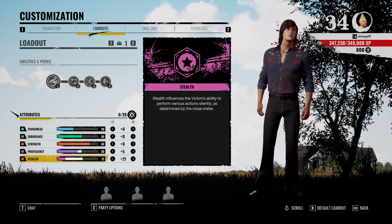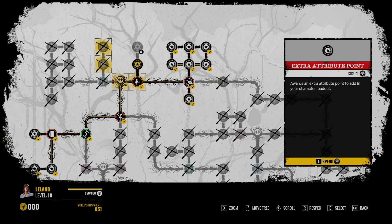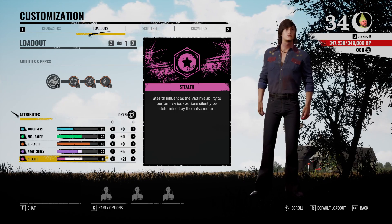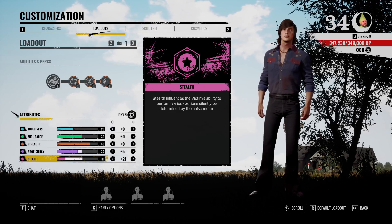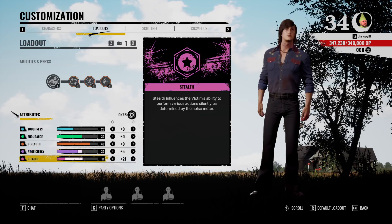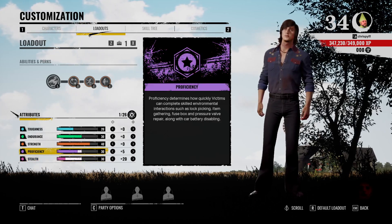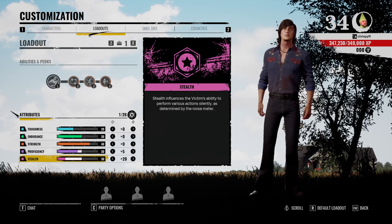What we want to do is touch stealth and proficiency. I've decided to go 21 into stealth and five into proficiency. I still need a few slots on his skill tree, but you'll get an extra two skill points — I'd probably put those into stealth. The more stealth you have, the slower your action bar fills up. Leland's stealth is horrible by default — lock picks and bone shards take forever. I also like to play Julia whose proficiency is around 35, so I try to get as close to that goal as I can on other characters.